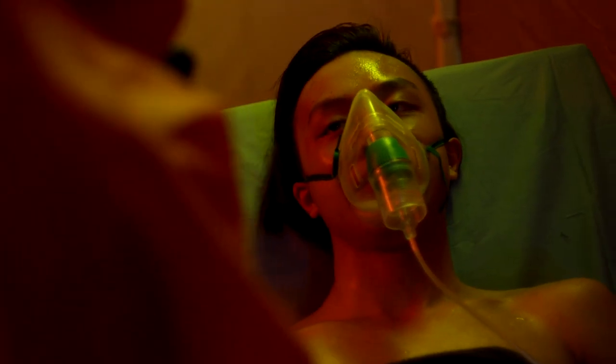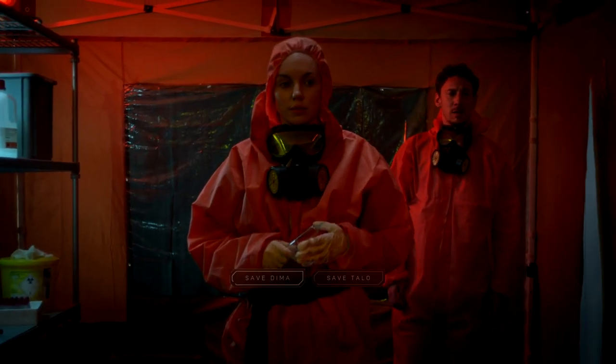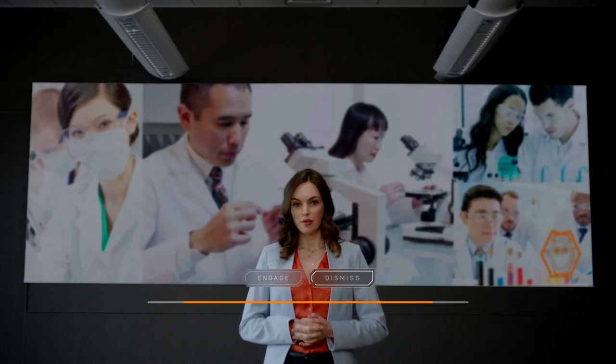First choice is going to be Serious, then the second choice is going to be Positive. Then the third choice, which is the last for the prologue, is going to be to Save Dima. Once you get that done, you should get to the opening title screen and then the actual game.